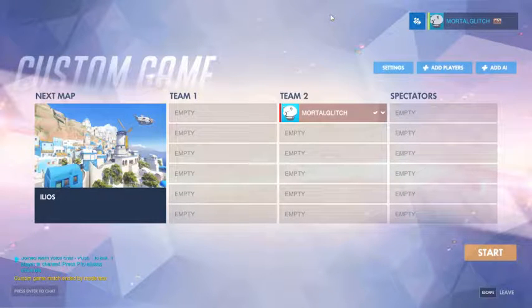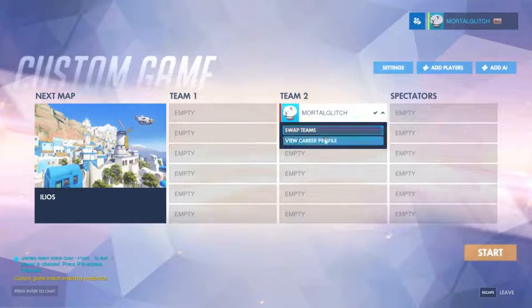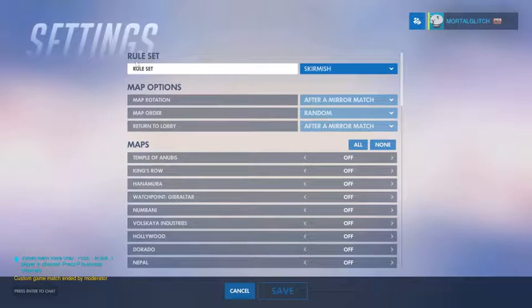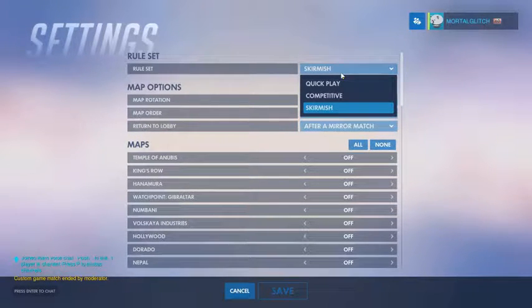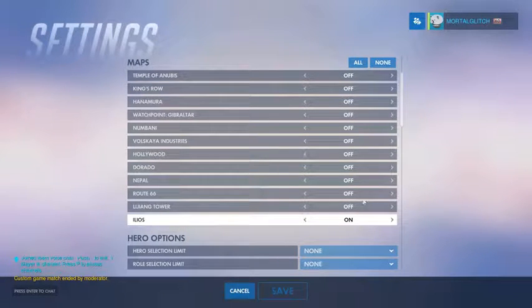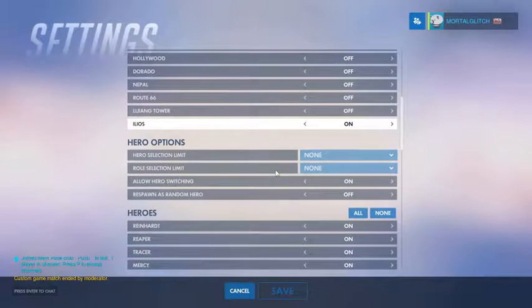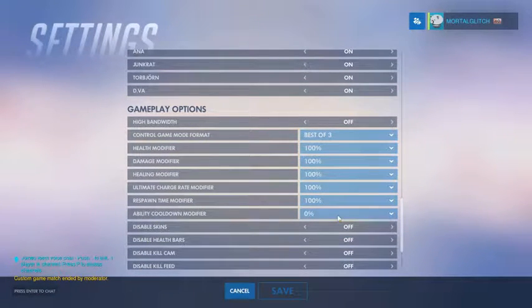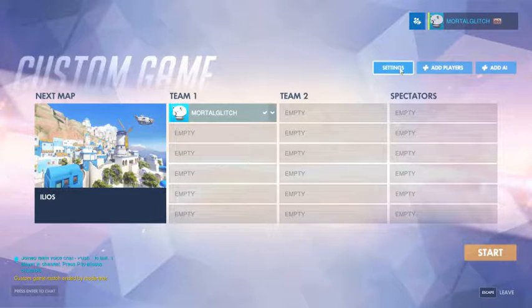For this first little minigame, we are going to do some Symmetra bowling. To start off, swap over to the blue team. You want to go into your settings for the custom game, and under ruleset, go ahead and set it to skirmish. That way, if you have multiple people playing, you're not going to run into a problem with somebody prematurely capping. Go ahead and hit none on maps, and then turn on Ilios. Some of the other maps may work, but Ilios actually has the basketballs in the little starting zones. Scroll down, you can leave most of the other stuff untouched, but once you get down to gameplay options, go to Ability Cooldown Modifier and set that to 0%. That'll save you a ton of time when you're trying to get the turrets set up, because it'll fix the respawn timer. Normally you'll just want to save right here, and then start the custom game.